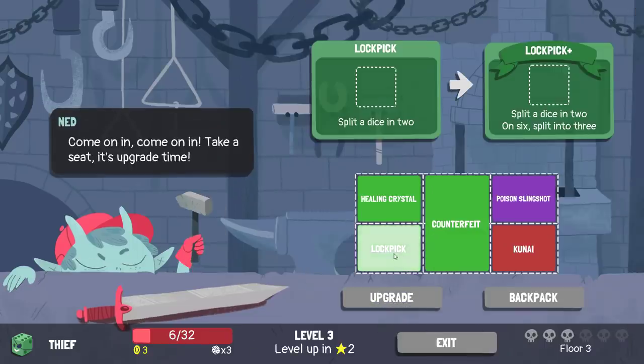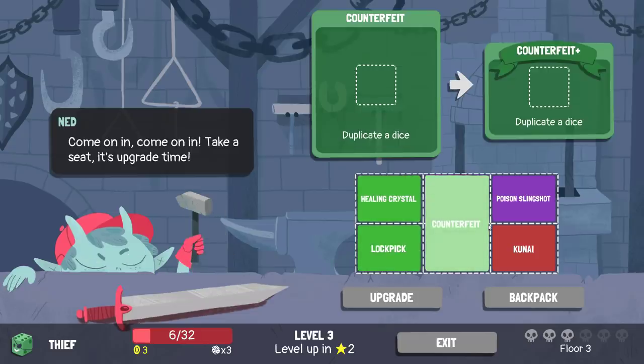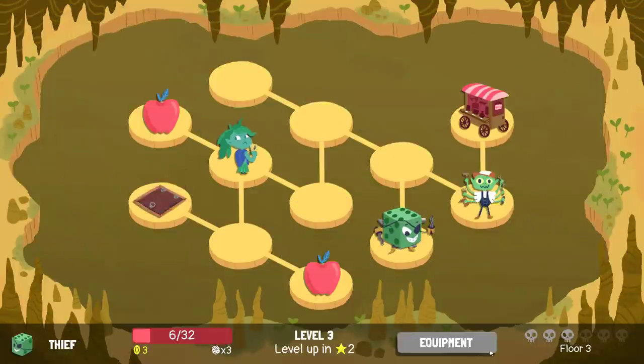Let's look at these upgrades. Lockpick — on a six, split into three. Is that important? Well, that's an extra die for us every other turn. Bump being upgraded would also be huge. Actually, Bump is the most important, isn't it? Actually, Counterfeit being upgraded gets me Bump on the field right now, but I'm okay with changing my equipment as well. We need to completely rethink this from the ground up.